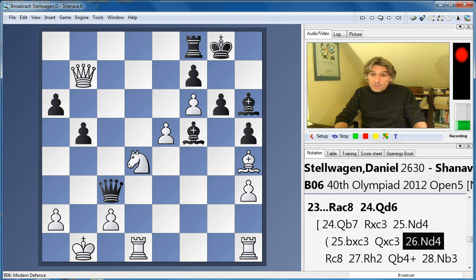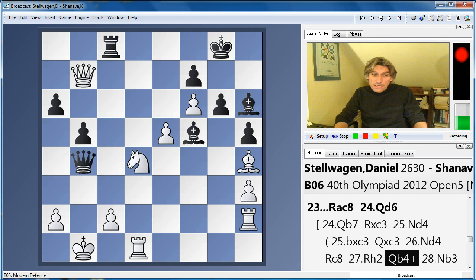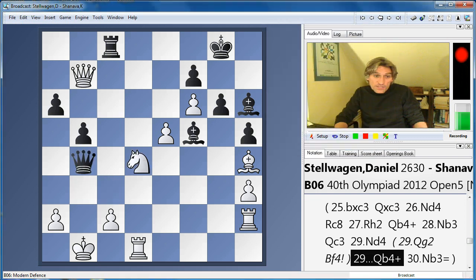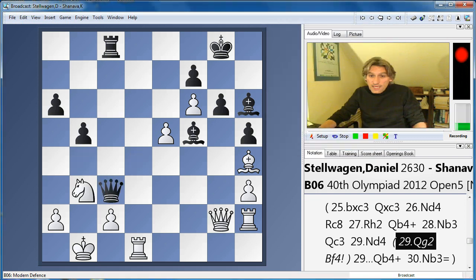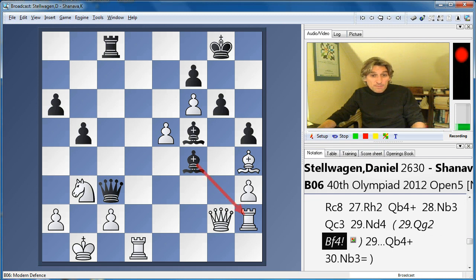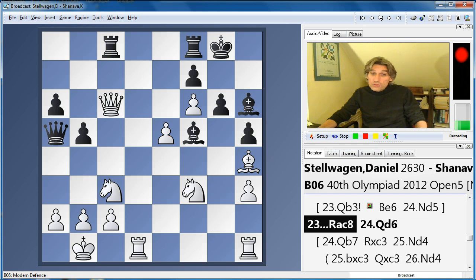Queen b7 could have been played, but rook c8 is interesting. Although black is a whole rook down, I think he has enough play. I have a feeling this position should just be a draw — king a1, queen c3 check is just a draw. After this, probably white should just repeat. But if white plays queen g2 instead, take a look — Bishop f4, beautiful move. Black's a whole rook down, but this bishop comes in, threatens the rook, threatens to take on e5. Reminds me a bit of a Dragon variation. Queen b7 should lead to a draw.